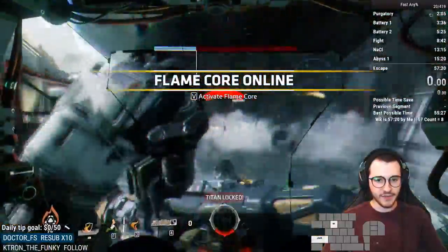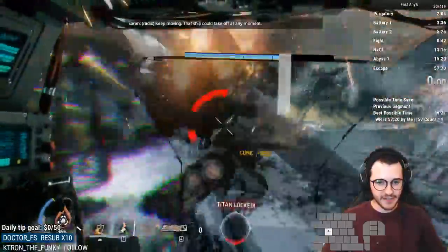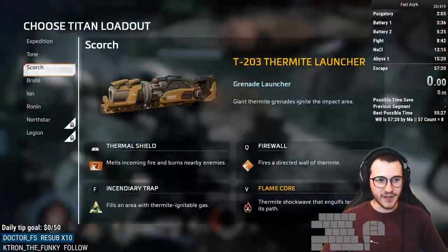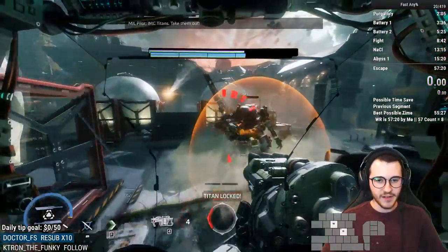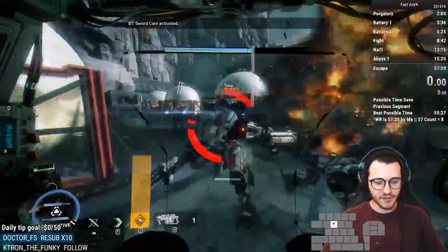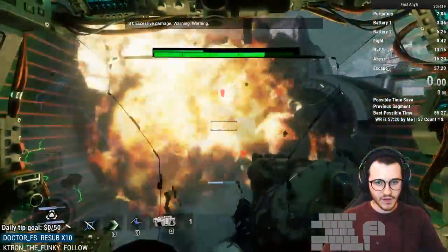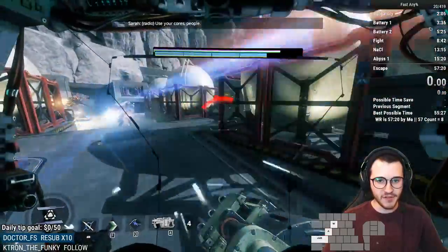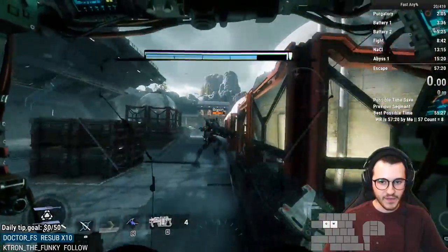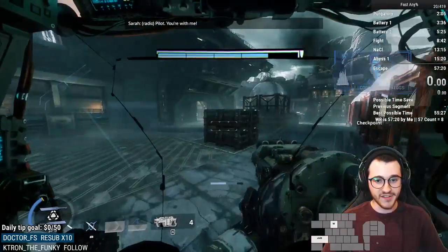If there's a Titan that's far away from you, you can switch to Ronin and burst them down. Use a Sword Core here — it's normally good for a couple of kills. Sword Core is fine, and Ronin has more abilities so you can get across the battlefield too. The amount of damage Ronin can put out is really, really high, so Ronin is acceptable to use.